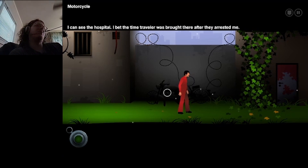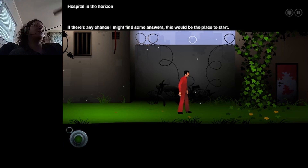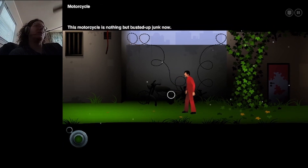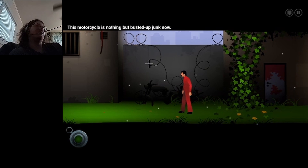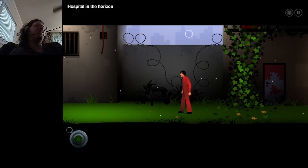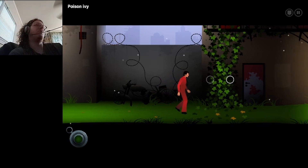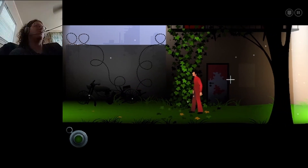I can see the hospital. I bet the time traveler was brought there after they arrested me. If there's any chance I might find some answers, this would be the place to start. A little busted up motorcycle — this motorcycle is nothing but busted up junk now. I'm going to try and read the text a little bit more whenever there's not actual voice acting, so that the face cam covering it up won't be as big of a deal.